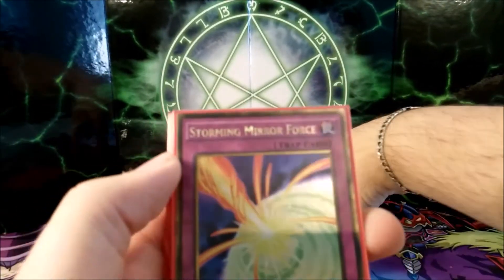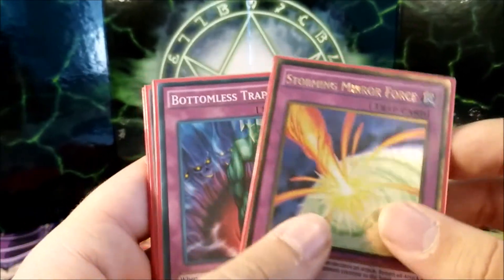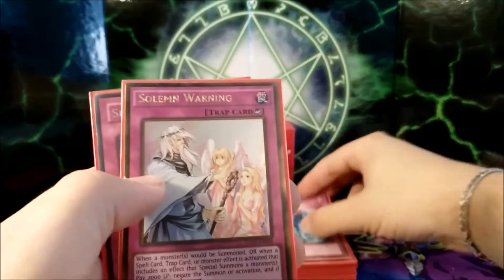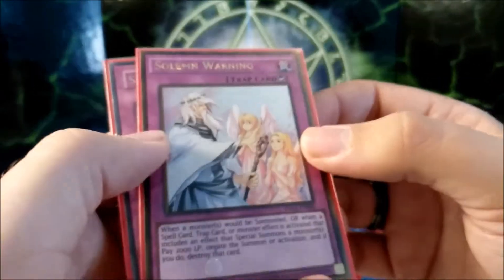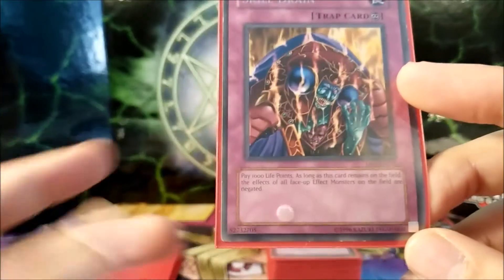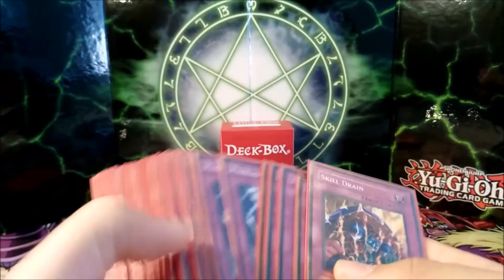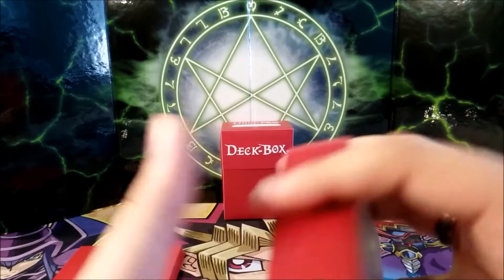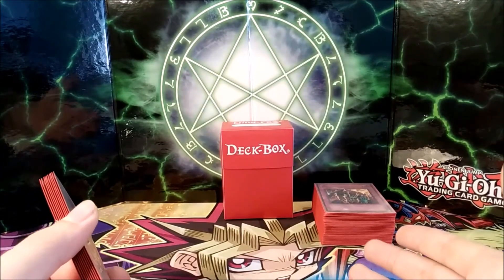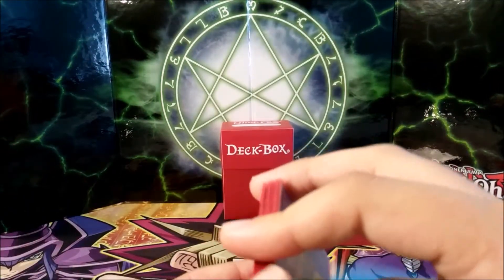One Storming Mirror Force, because some monsters cannot be destroyed by battle or card effects so returning them is more strategic. Bottomless Trap Hole because you do want to negate stuff. Torrential Tribute because you don't care if your monsters are destroyed — you can get more tokens — so it's very fun. One Solemn Warning because it's necessary in probably every deck nowadays. One Skill Drain because it's limited to one — I did not use this card once during the whole tournament, but it negates effects and you are not affected by it. That is the main deck — it's 40-something cards, less than 45 but more than 40.